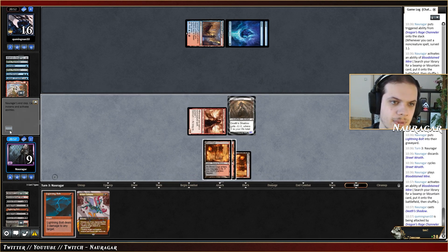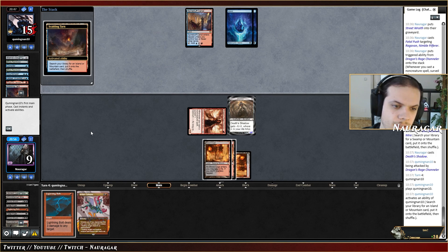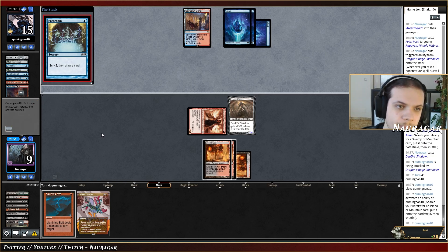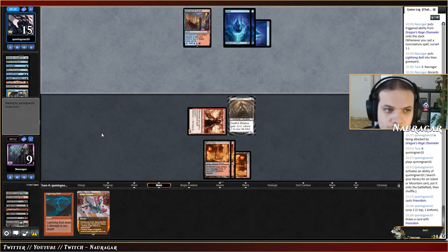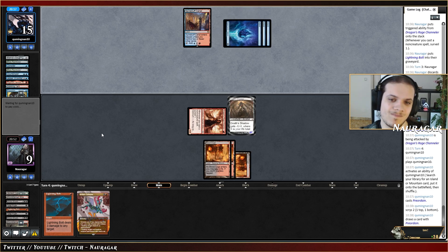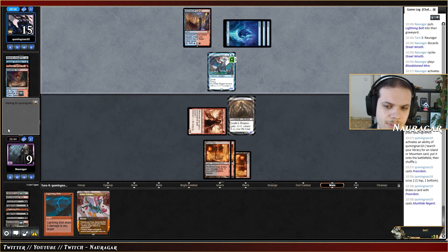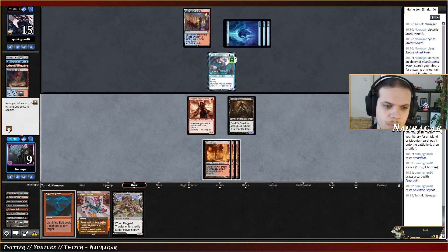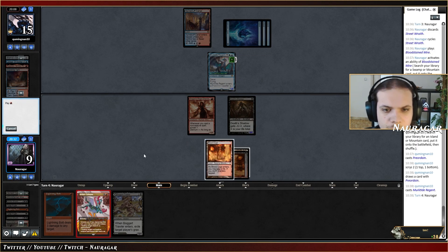Worst case scenario they go for land, Murktide, and we have no answer because Molten Collapse is not going to be good enough. Arbiter of the Seas — and that would be okay. They go Murktide into Spell Snare, so we kind of have to trade the Shadow. It's just a 6/6 though — I thought it was a 7/7. So we can Molten Collapse then attack and we have Bolt to kill the Murktide with our Shadow.